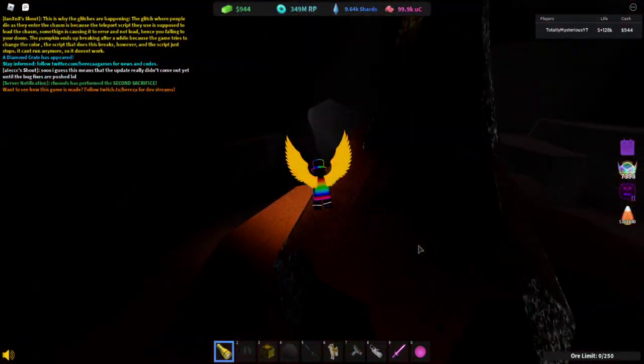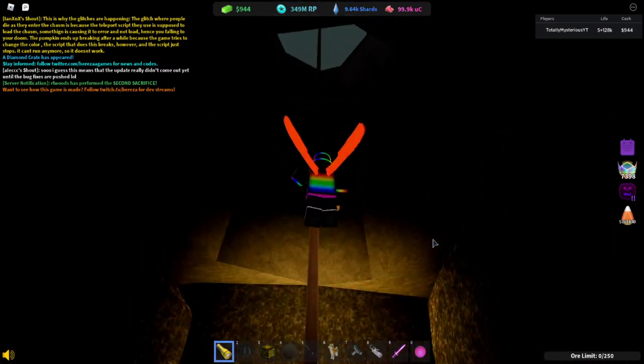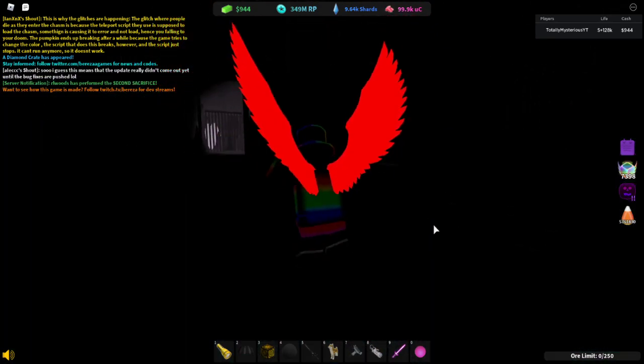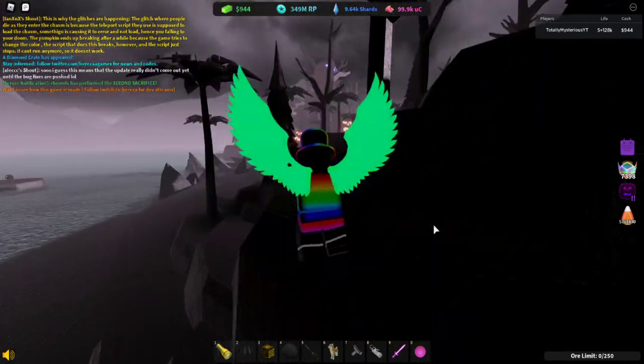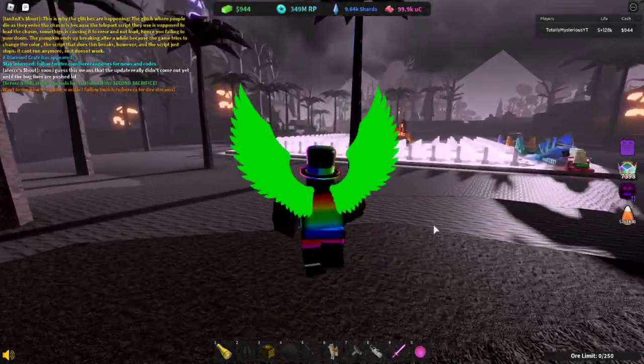Honestly, they need to make this path have a little bit more lighting. They should put like one light bulb at the top or something. Because I literally can't see anything — it's just so annoying. You can't even see the bars that you need to walk through, like the doorway near the bars.